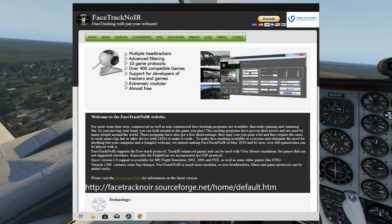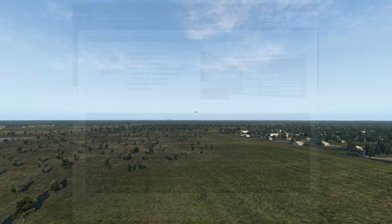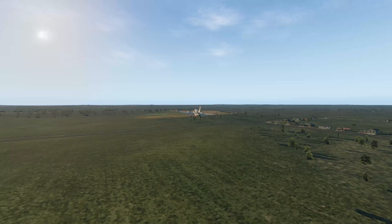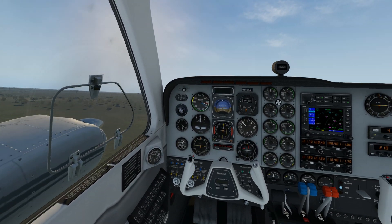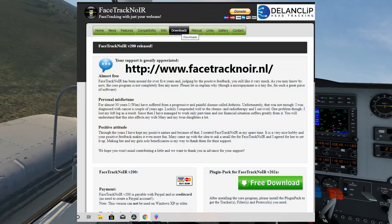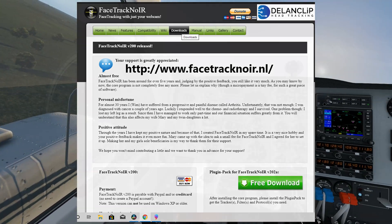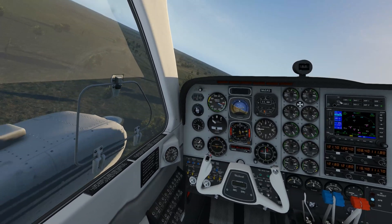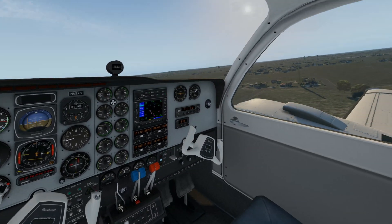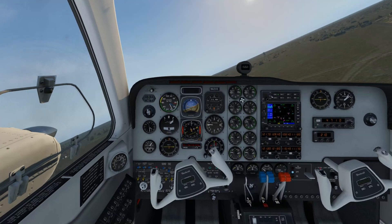So here it is — Facetrack NoIR. There are two pages you can go to. This is the main one, but here you can also download the add-on pack that you need to go along with the core program — so you need to download both pieces. You do need a little driver for DCS, which you can get in 32 or 64-bit. I'll show you my settings and give you a bit of an idea of where I'm at.